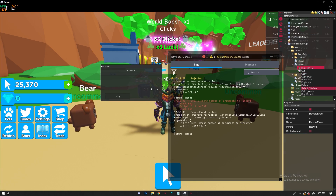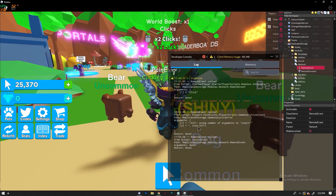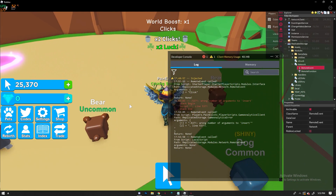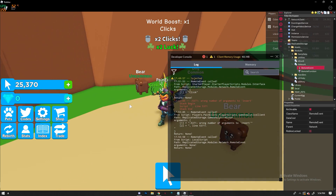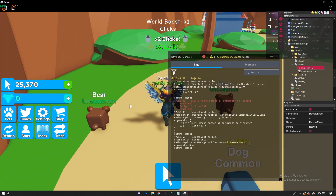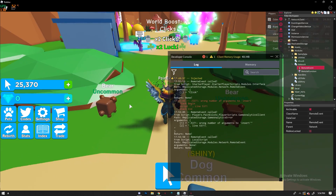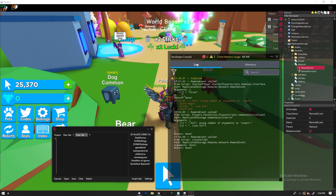Let's open up Dex and follow that path: scroll down to Replicated Storage, then Modules, then Network — and you'll see RemoteEvent there. If it's a RemoteEvent you use FireServer on it; if it's a RemoteFunction you use InvokeServer. Don't use InvokeServer on a RemoteEvent because it won't work. Those are two different things. The best way to learn is by trial and error — don't try to be lazy and use other people's work.